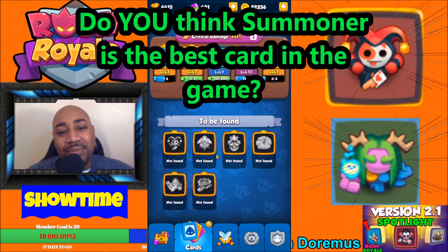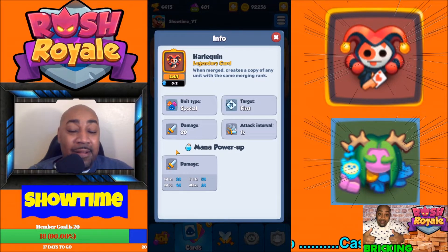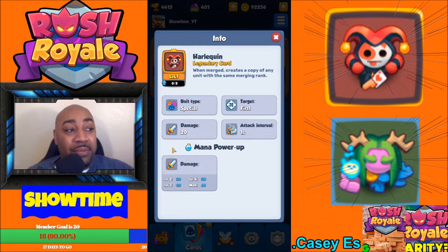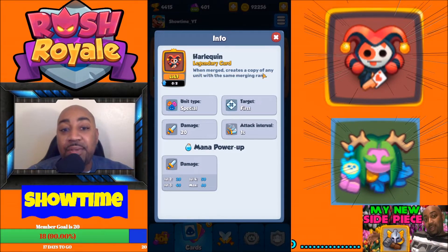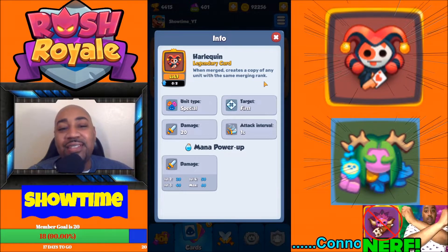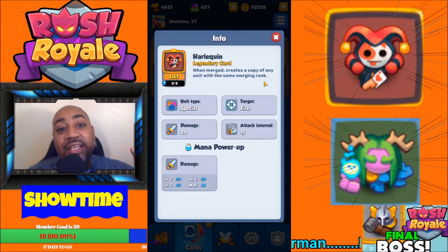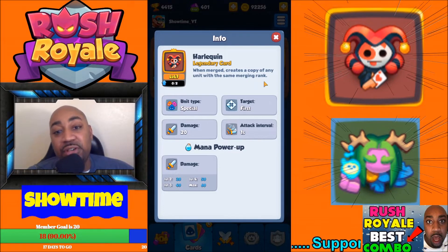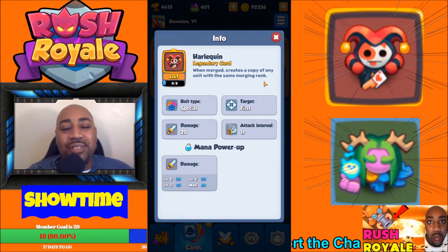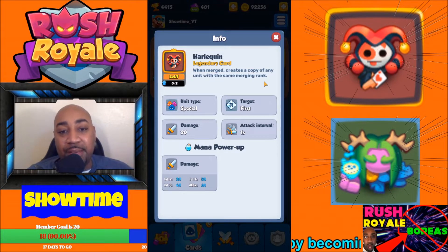A lot of people say Summoner is the best card in the game. I personally don't have it, I wish I did. Now, Harlequin is a Legendary card. When merged, it creates a copy of any unit with the same merging rank. This is very powerful because when this card merges with another card, it's going to give you the exact same copy. It's like a mime on steroids. Mime can merge with any card of its rank, but the result is a different — or random — card, because it can be the same card as well.